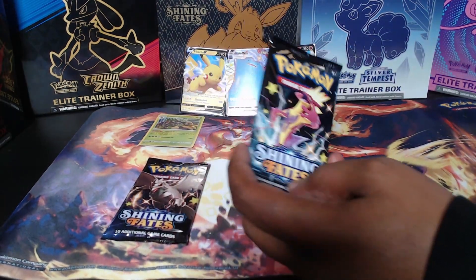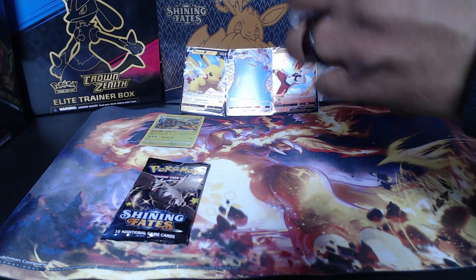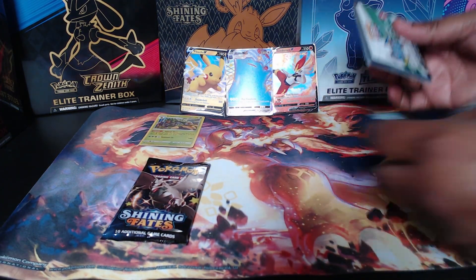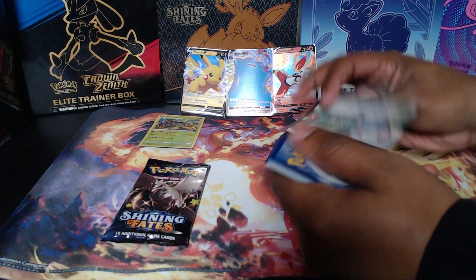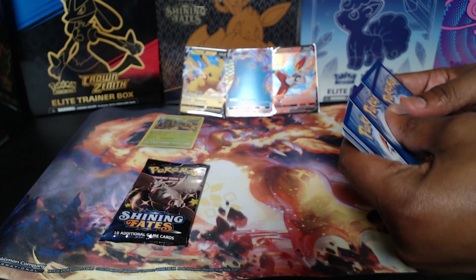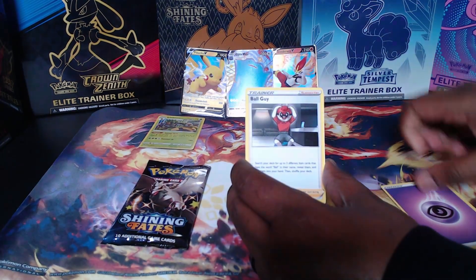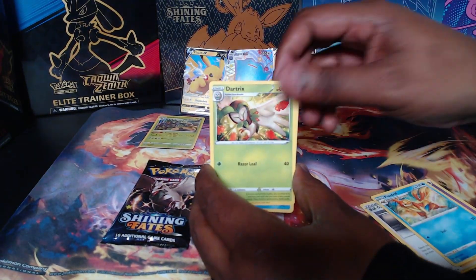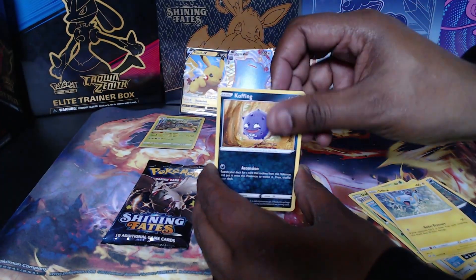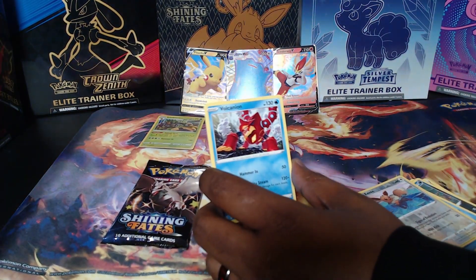For our third pack of the second box, let's see what we get out of Shining Fates. If you guys are new to the channel, don't forget to like, comment, subscribe. I try to put out content at least four times a week. There's a trainer code for you guys. Also let me know in the comments what kind of content you'd like to see. Energy, Ball Guy, Flaaffy, Dartrix, Beedrill, Sinistea, Chinchou, Horsea, reverse hollow Eevee, followed by Volcanion non-hollow.